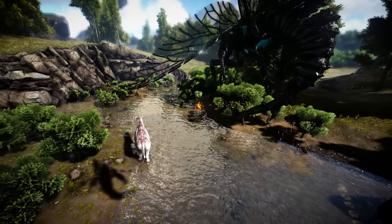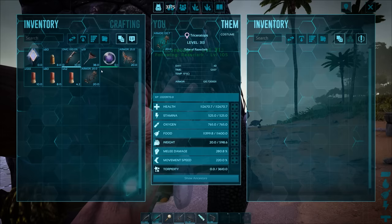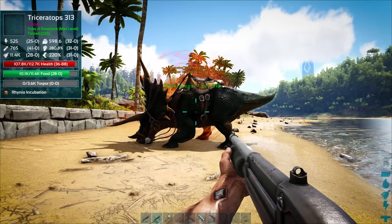Rhino-Natha taming is an impregnable game indeed, but beyond the taming process of obtaining a pheromone from killing one, then feeding it to said creature, reducing the Rhino-Natha's health down to below 10% — not 100 health — allowing it to impregnate your feature, then feeding it a series of craving items it requires before the new Rhino-Natha is birthed out of your now dead dino.